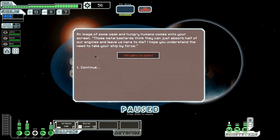An image of some weak and hungry humans comes onto the screen: 'Those metal bastards think they can just absorb half of our engines and leave us here to die? I hope you understand the need to take your ship by force.' Uh-oh.